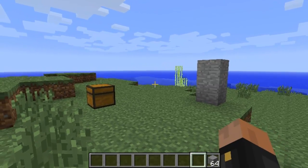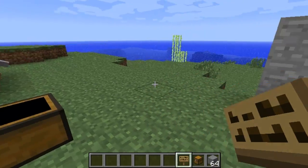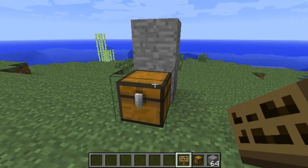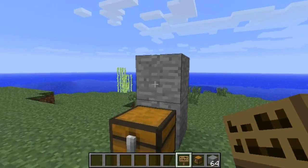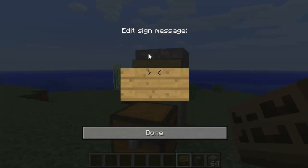Let's go ahead and create a shop. In order to make a shop you're gonna need a chest and a sign. Go ahead and place the chest — you can put a chest shop wherever you like, as long as you can put a sign on top of that chest. On the sign on top of the chest you have to put what you're selling or buying. I'm gonna right-click the stone with the sign.